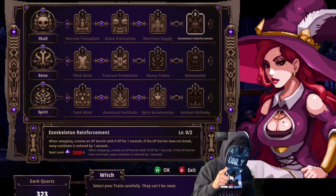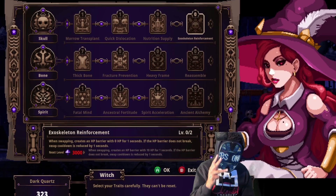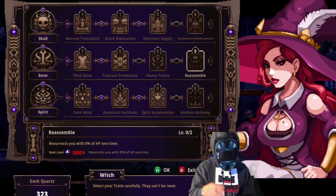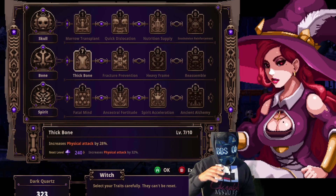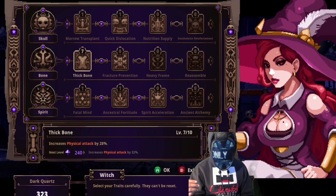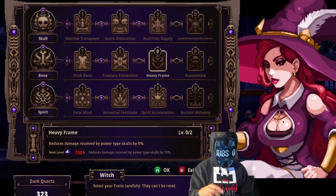There are three NPCs total. The other two you're not going to get right off the bat — you have to unlock them by playing through the first level and rescuing them. Upon rescuing them, your next playthrough you will see them appear in the beginning area.